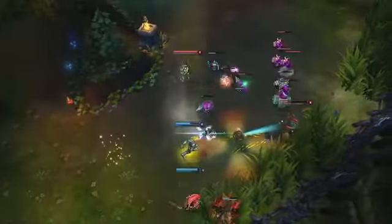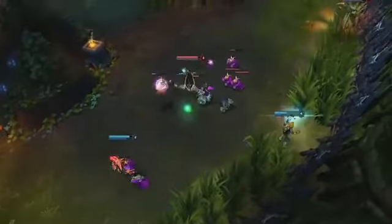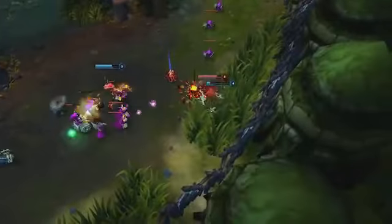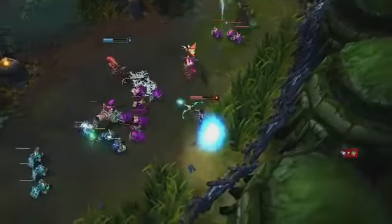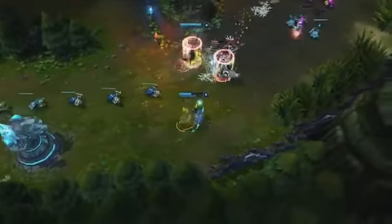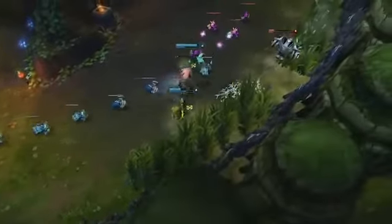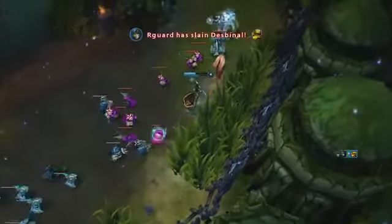Frost Shot and Volley also make a destructive combo when combined. Here, Ash slows Ezreal to prevent him from chasing Thresh. As soon as he attempts to escape through the brush, Volley keeps him locked down long enough for Ash to catch up, closing out the kill before turning to Zyra. Although primarily used for scouting, Hawkshot is also an important tool for sticking to an enemy that's attempting to juke. Here, Ash reveals Blitzcrank as he attempts to use the brush to cover his escape, allowing her to connect an additional Frost Shot to continue the chase.